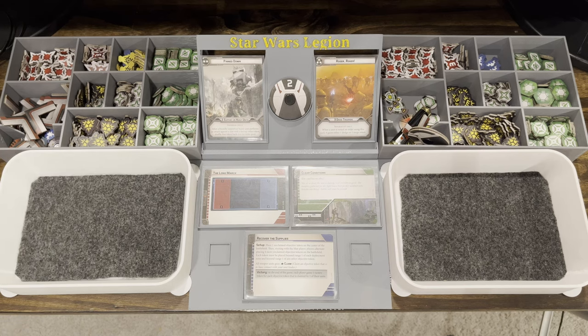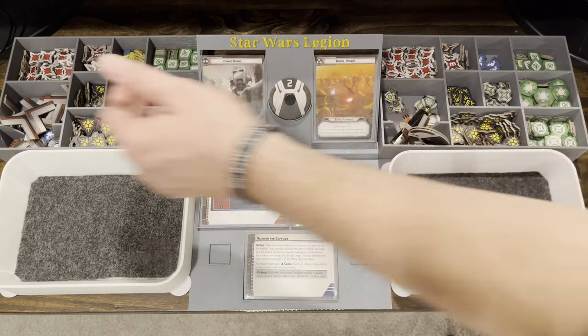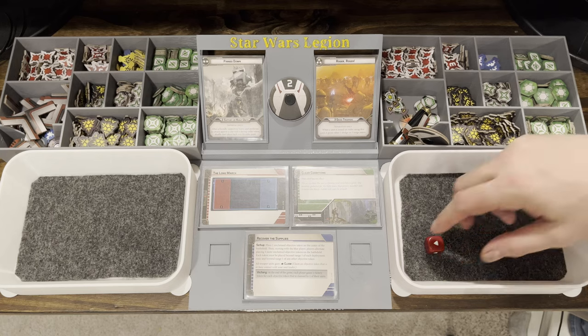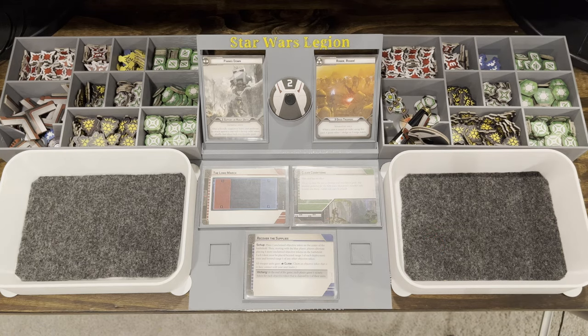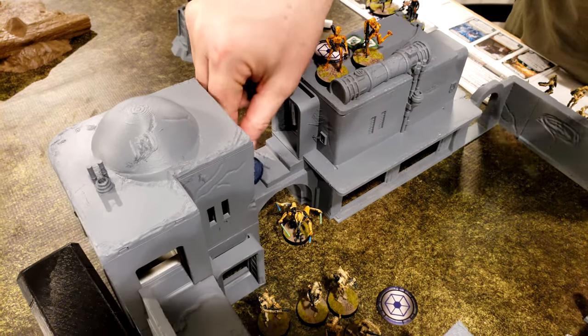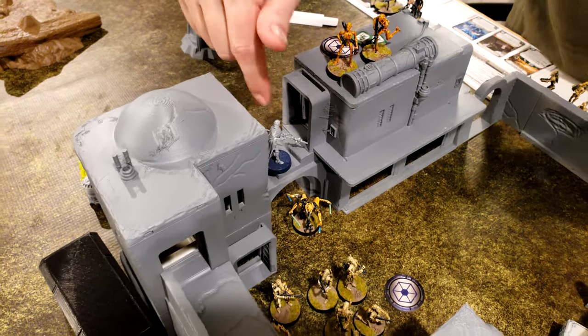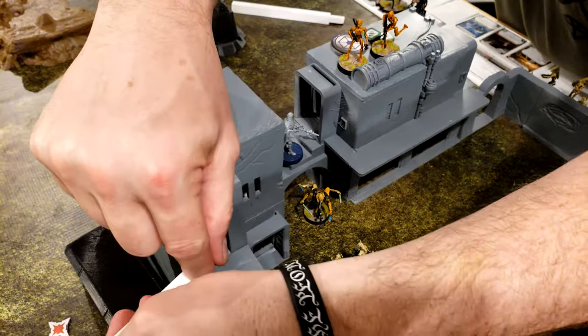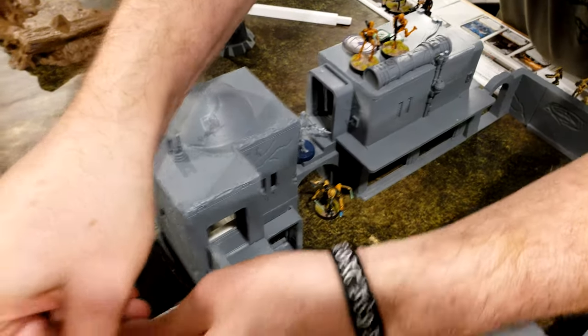Roll a red die — red square, hit. Unit is damaged, gains the damage token. When you activate a damaged unit, you roll a white defense die; on a blank result, you get one action only. The Magna Guard is just representing that he's actually under the bridge — he's going to go this way and maneuver out to here.